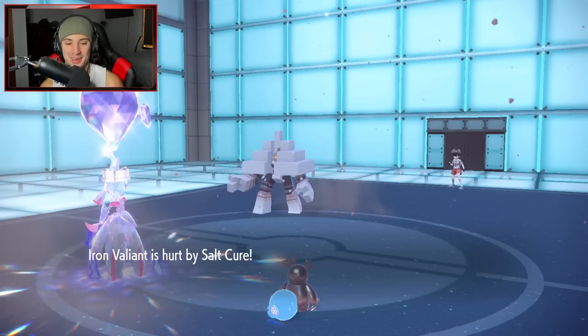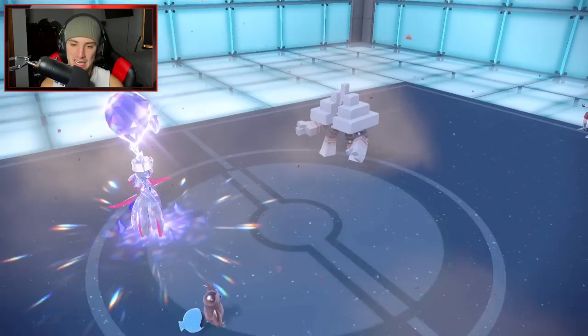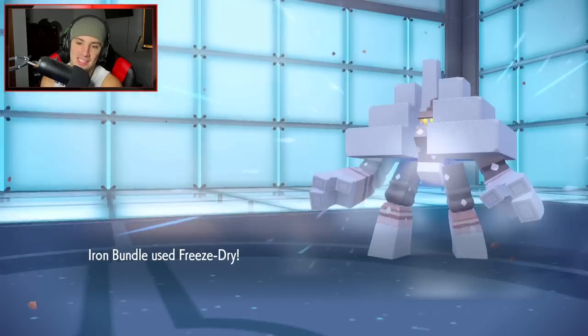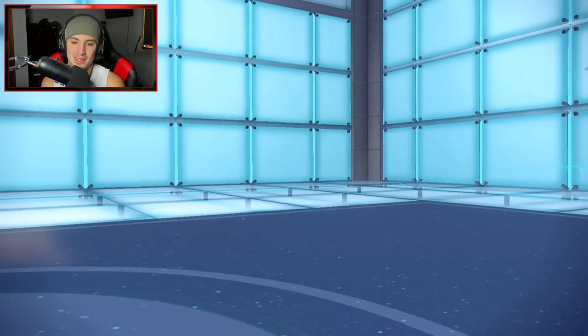He goes into rock blast — only hits us twice, which is a shame. If it had KO'd my Iron Bundle we would have gotten swept. But since it can't KO Iron Bundle, I'm going into another spirit break, then switching to freeze dry — and that's GGs. Garganacl dies and we sweep for battle number two! Let's hop into a third to showcase the team a bit more.